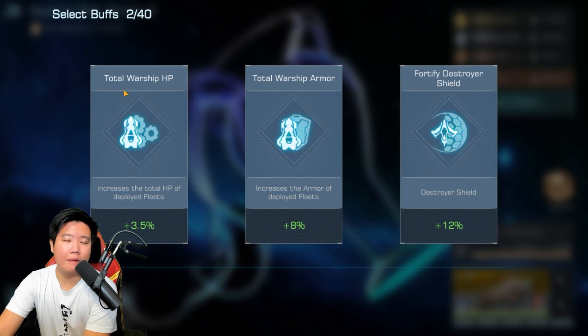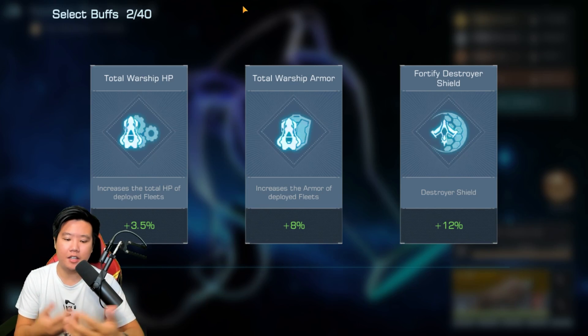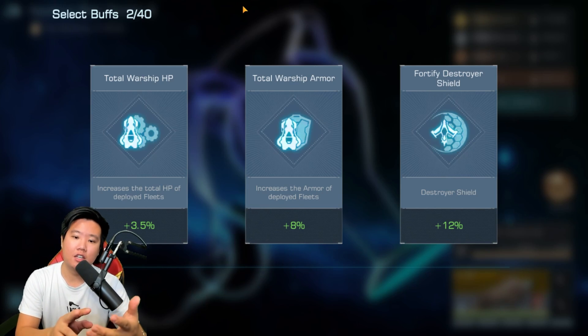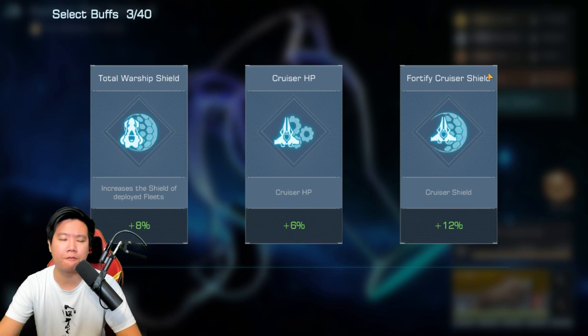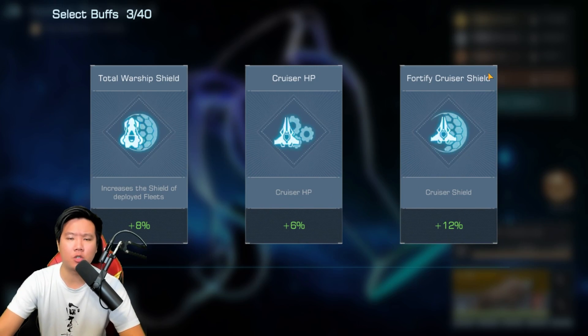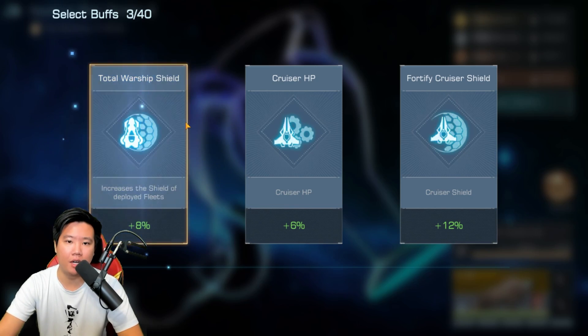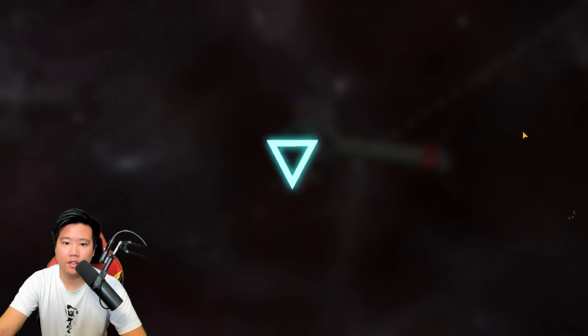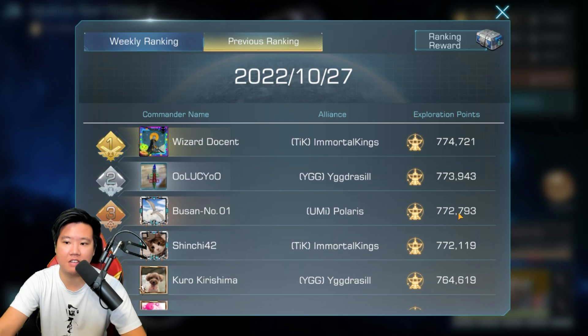I'll skip through the stat selection — I have previous videos on this. I typically go for attack, HP, shield, and armor. I'm testing a bit more armor this time and the performance is actually really good, so I'm balancing shield and armor with the buff picks. Let's check the previous rankings — our score was 772.